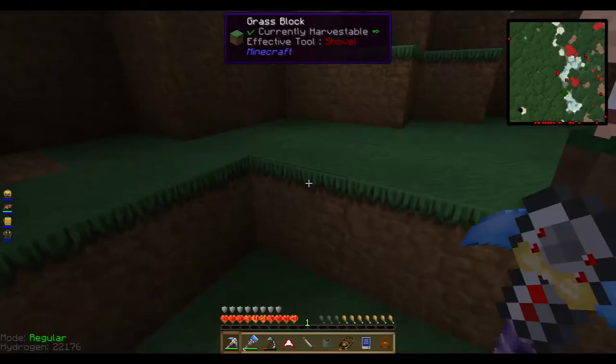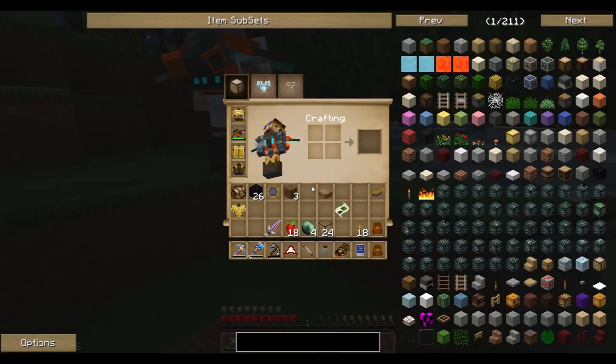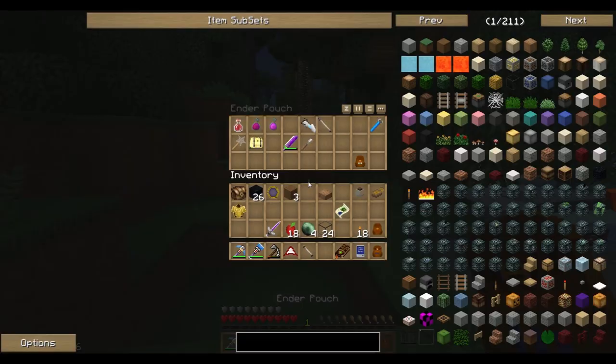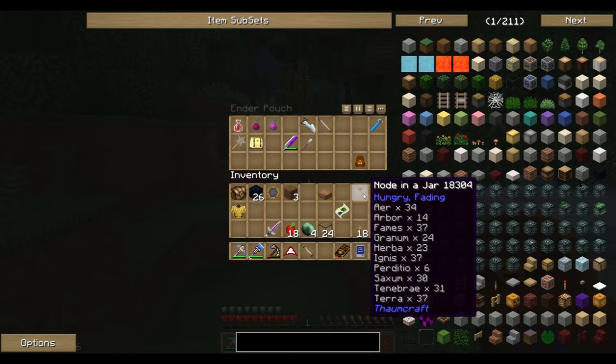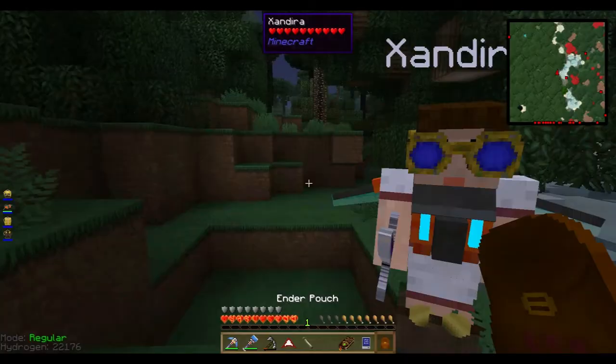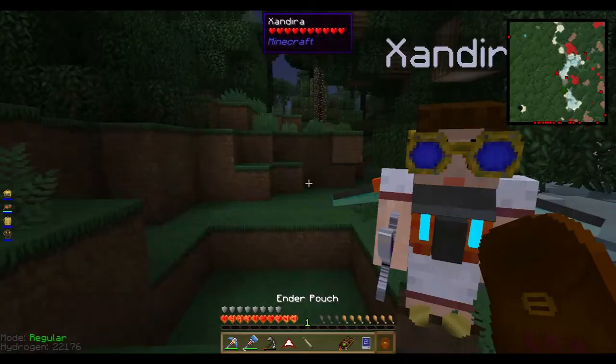Nicely done Kate! We have a black hole in a jar. That is so weird. Too cool, eh? That is very cool - that's a lot of aspects in that thing already. Victory over the hungry node! I've always wanted a hungry node. Now we can't take it out of the jar right now because it's a hungry fading node, which means it's going to eventually disappear, but I think there's a way to fix that - we'll save that for the future.